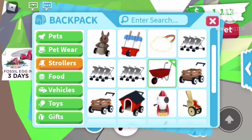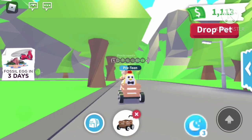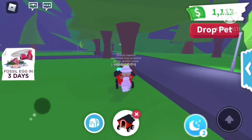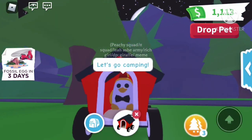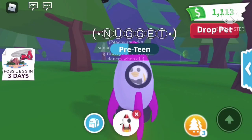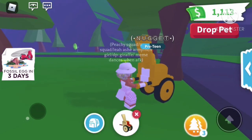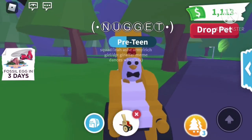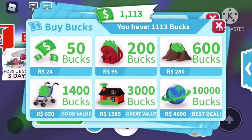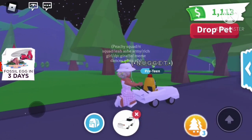Now we have a whale bear stroller from the campsite shop for 1,000 bucks. We have a crate stroller from the gift display from all the gifts. Now we have a pet house stroller — so cute, I think this is my favorite stroller. We have a rocket ship stroller from the baby shop, I think it's about 500 bucks. Now we have a throne stroller — I've never put Nugget in this; oh my gosh, this is like his throne! I forgot I even had that.